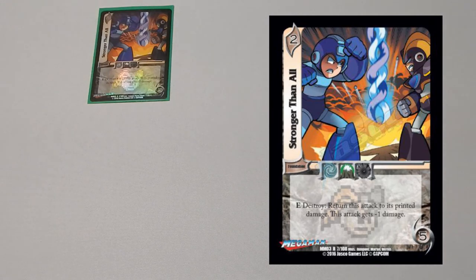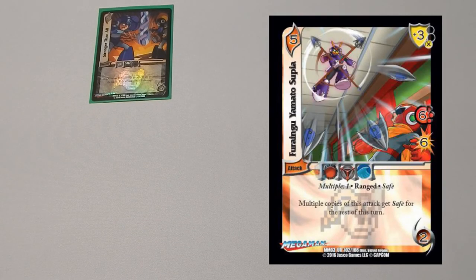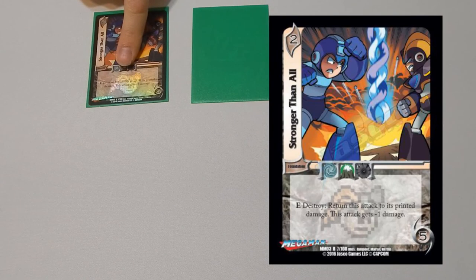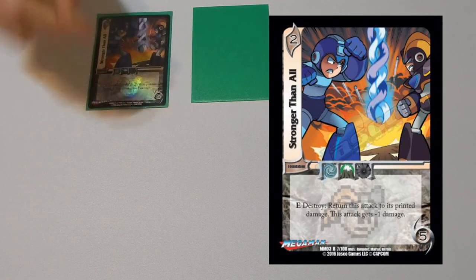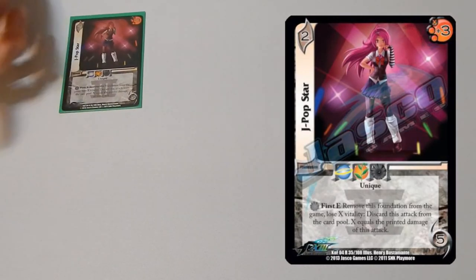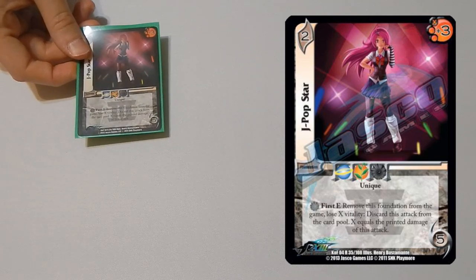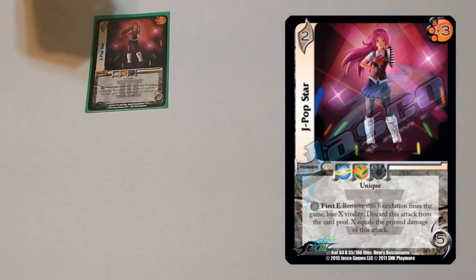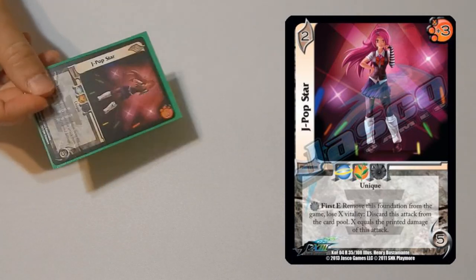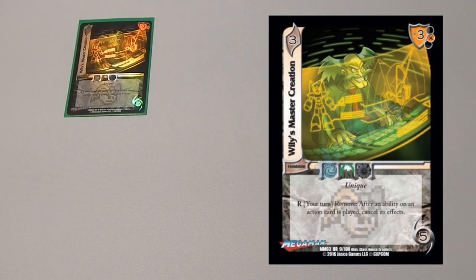One copy of Stronger Than All — this reduces the attack to its printed damage. One of the most popular attacks at Nationals was Flying Yamato Spear: six speed, high zone, six damage with a multiple one. Because the multiple attack is face down, its printed values are zero, so this puts the damage to zero on a multiple — you just destroy this foundation and basically stop their entire attack. Really good sideboard card. Same with one copy of J-Popstar — the same exact thing: you remove this, pay life equal to the attack's printed damage, and discard it from their card pool. So when the multiple copy comes in with printed damage of zero, first Enhance, remove this, pay zero life, negate the attack. And one copy of Wally's Master Creation to help against actions.